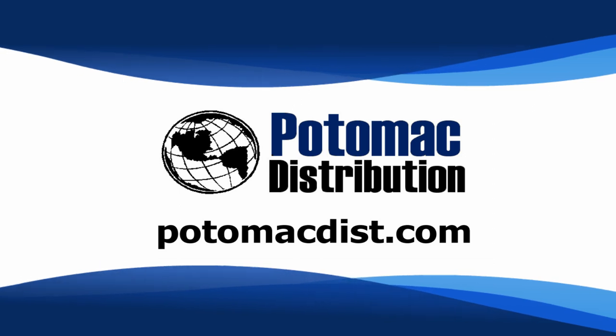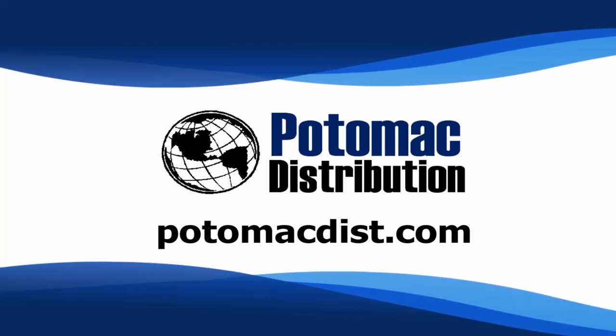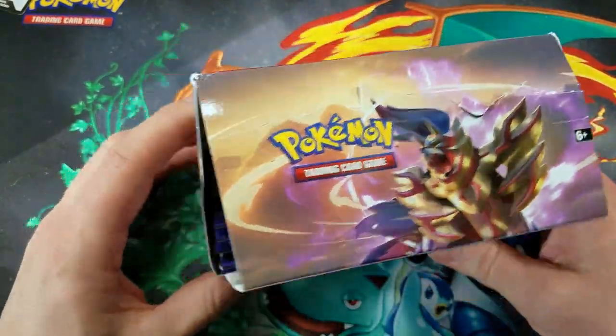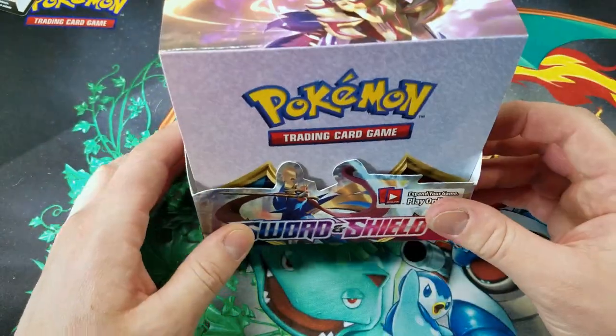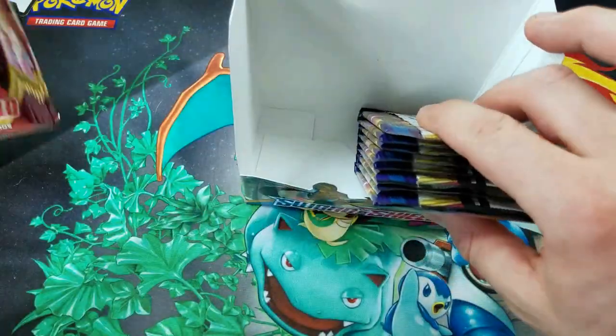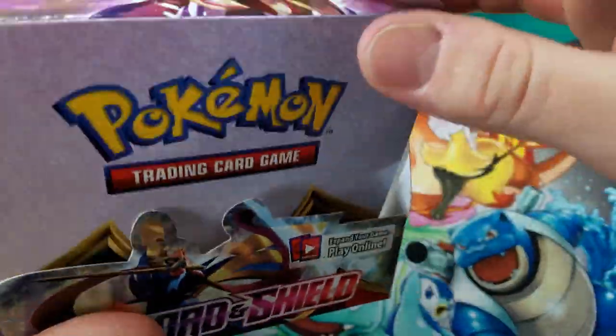Cards in this video were purchased from Potomac Distribution. Check them out online at PotomacDist.com. Hey, what's going on guys? Pokemon Unwrapped here, and welcome back to part 2 of this new Sword and Shield Booster Box opening. I've already opened up 18 packs in the first half. Let's do the second set of 18.